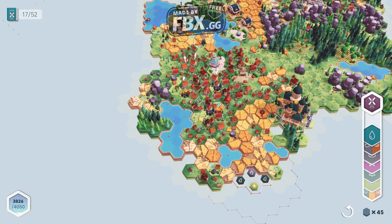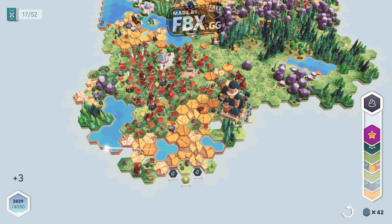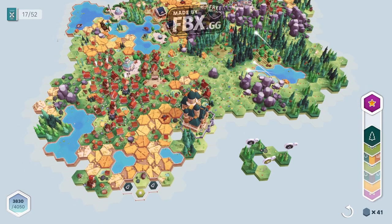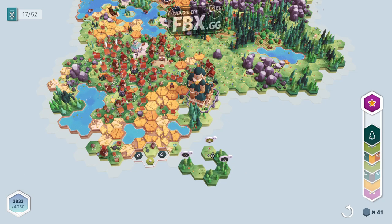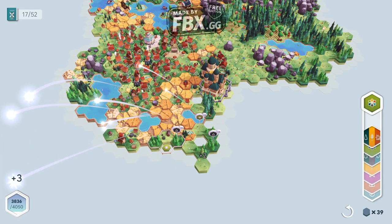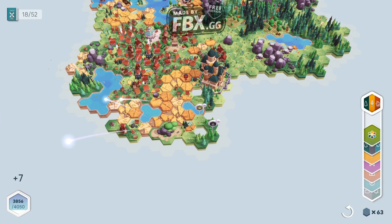We're gonna place it right here, and after this we're gonna end our first episode on this series. We have a house — perfect. We also have another boulder. We're gonna place it and we have 63 cards now — they just flew away and upgraded.